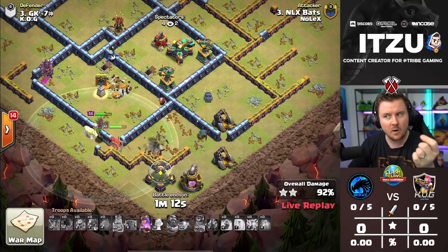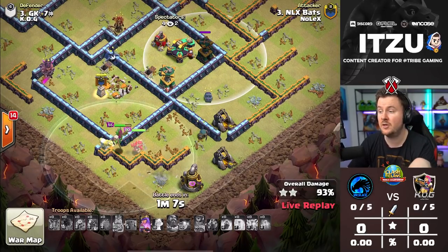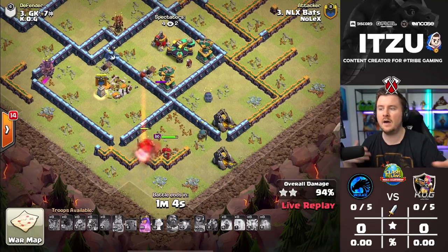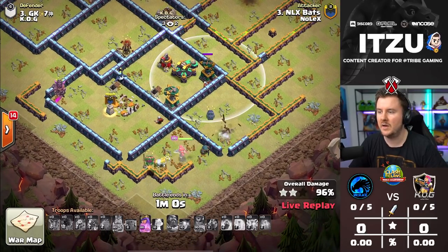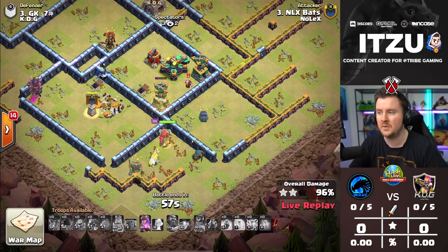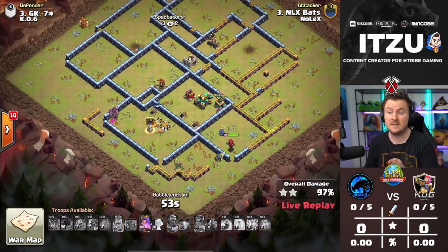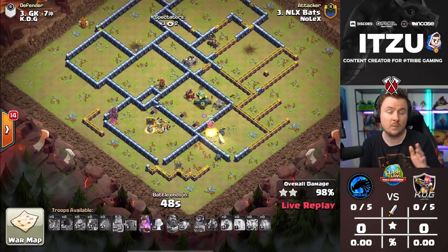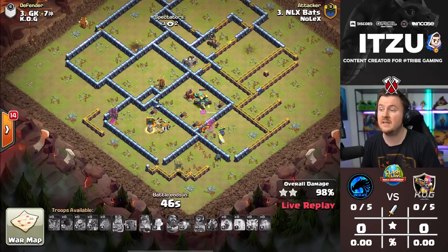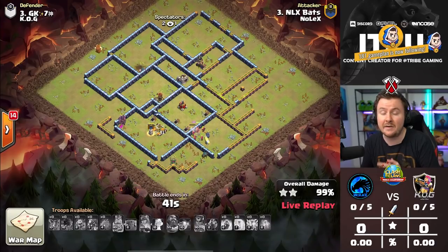The Queen should go into the compartment right in front of the Scattershot, which means this should be a triple — but it depends on her pathing. If she goes randomly against the wall it might fail, but as long as she goes around the corner going for this building, it should be all right — and she's going there! That's awesome, which means this is going to be the first three-star of the match. Bats does it again with those E-Dragons. It was close at the end, but hey, a triple is a triple.